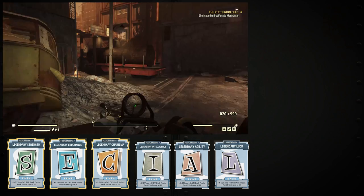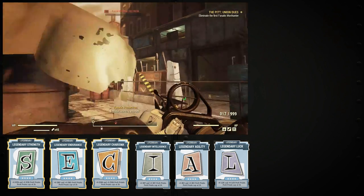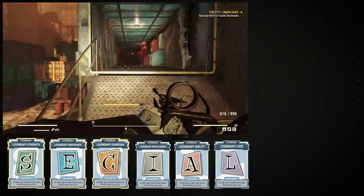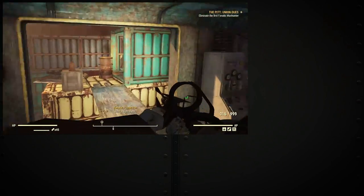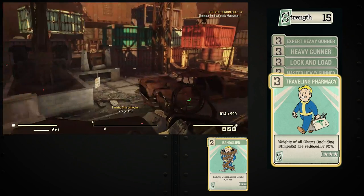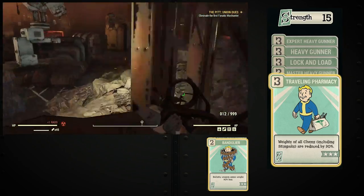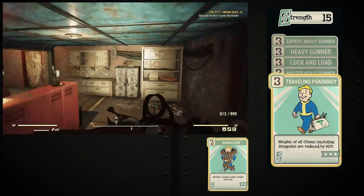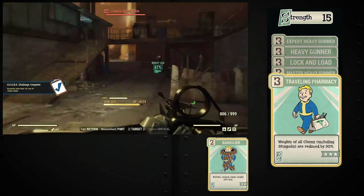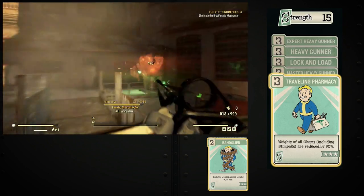First, we will cover my legendary perk cards. I typically run Strength, Endurance, Charisma, Intelligence, Agility, and Luck — all at max rank. The reason for these cards is because I like the utility each brings and they allow me to move my SPECIAL points without much repercussion. Now we will go over my general SPECIAL setup. This build will be mostly for full health builds. For Strength, I run Heavy Gunner, Expert Heavy Gunner, Master Heavy Gunner, Lock and Load, and Traveling Pharmacy. The three Heavy Gunner perks increase the damage of my heavy weapons. Lock and Load increases my reload speed, and Traveling Pharmacy reduces the weight of my chem consumables. If I am running a ballistic weapon, I typically swap out Lock and Load for Bandolier, which decreases the weight of my ballistic munitions at the cost of one point of Lock and Load for a small increase in reload speed.